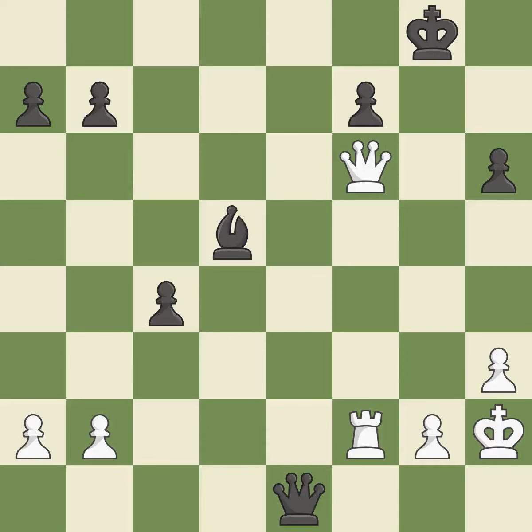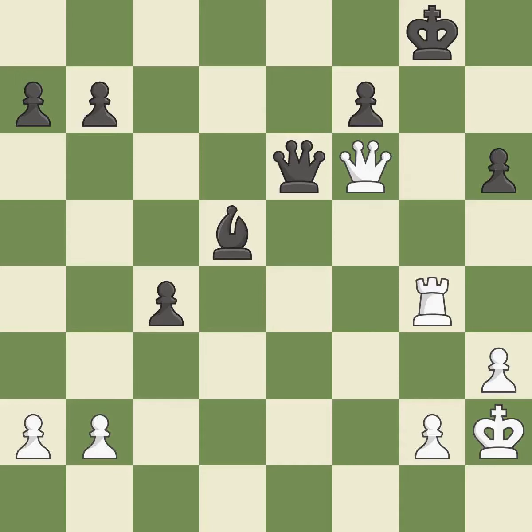The attacked pawn is protected. A pawn that was being attacked and had no defenses is now protected. This is how you promote a queen. This moves the checking rook farther away. This moves the queen to safety.